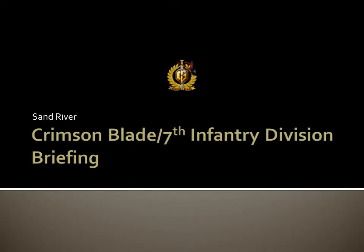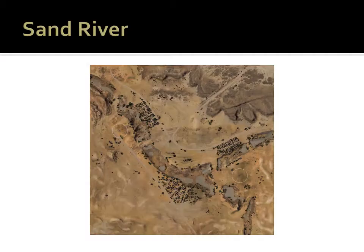Welcome to the CB7ID briefing for the Sand River Map. Sand River is a desert map commonly found in the southern Mediterranean theater of operations. It is characterized by rolling hills and long lines of sight with very little hard cover.